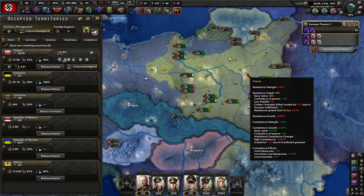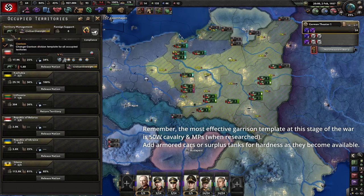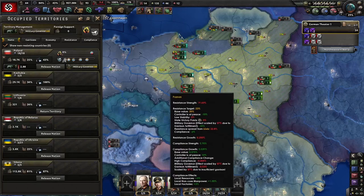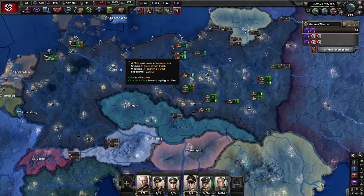When it comes to garrisoning Poland, you don't want to keep it at civilian oversight or infantry division — make sure you have it set to garrison. As Germany, I tend to default everything over to military governor, because you can drop them individually to lower settings. This might seem like the end, but it's just the beginning.